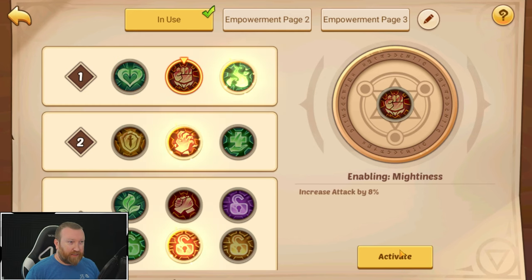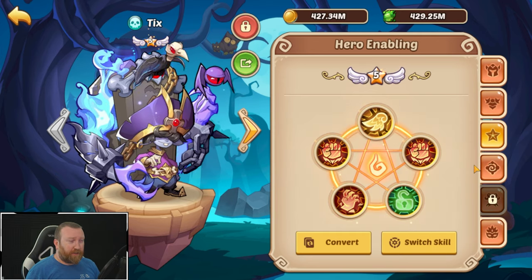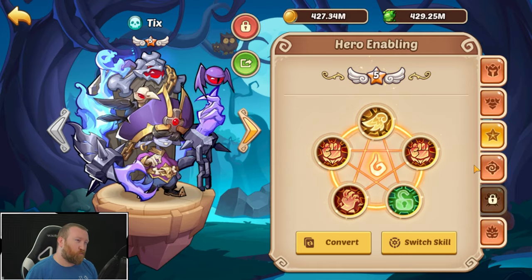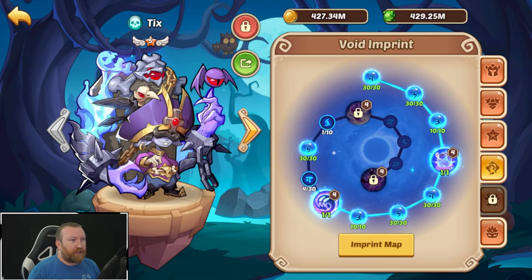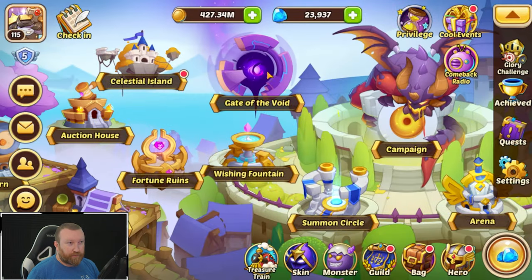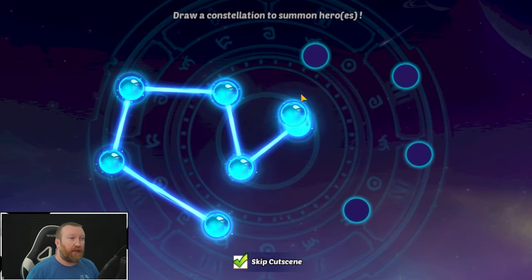We need to make sure this hero is set and ready to go. Unbending Will versus Balance Strike — I don't think Balance Strike is gonna actually do that much for us. We also have one core. Maybe we get lucky — if we get lucky that would be absolutely amazing.